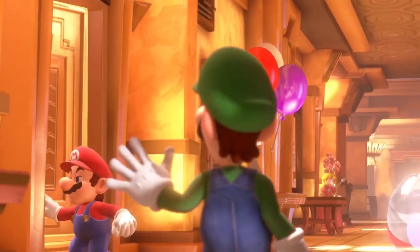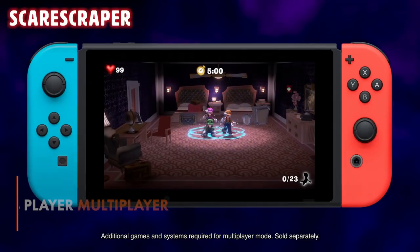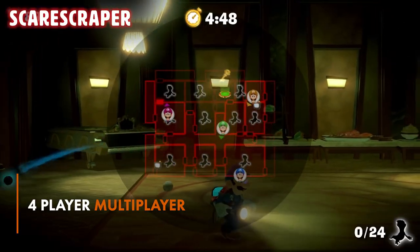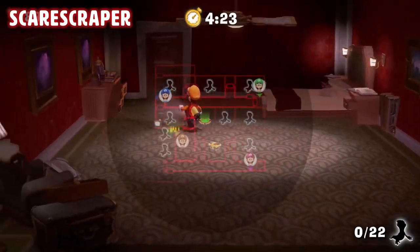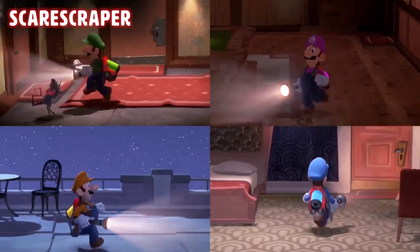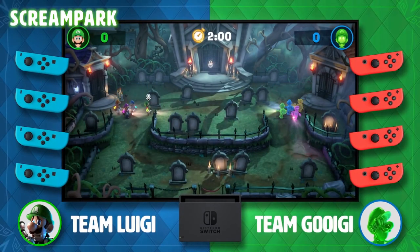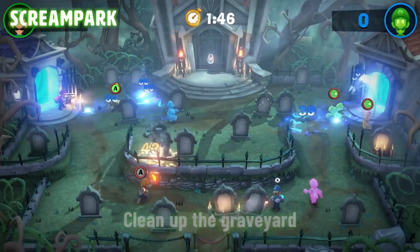Outside of the main story are a couple of terrifying multiplayer modes. Scarescraper has you and three other friends explore floors of the hotel, completing challenges and busting ghosts wherever you see them. Can you make it to the top floor before time runs out? Then there's Scream Park — all kinds of mini-games to play in this creepy park, making it the perfect couch multiplayer mode.